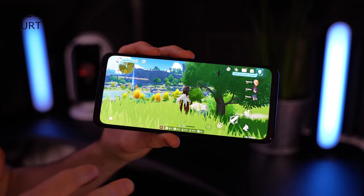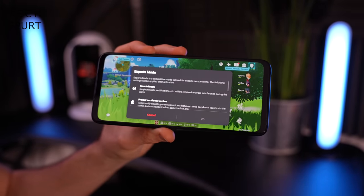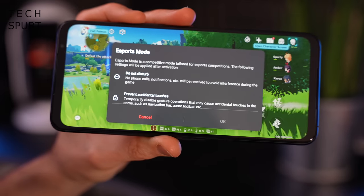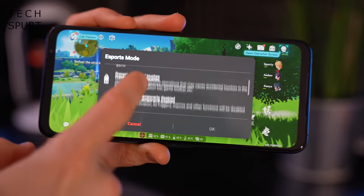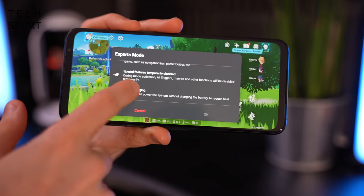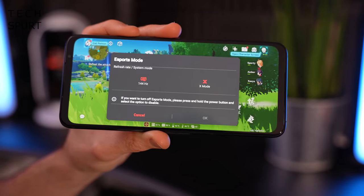If you play competitively, ASUS has added an eSports mode for the ROG Phone 5. This can turn on Do Not Disturb — you obviously don't want your mum messaging you in the middle of a tournament — prevent accidental touches, and also disable special features like the air triggers, which are often outlawed in eSports tournaments.